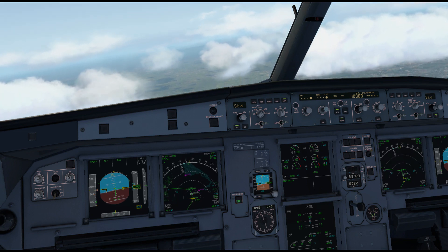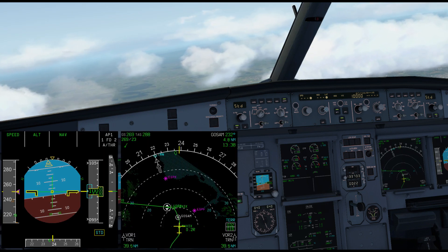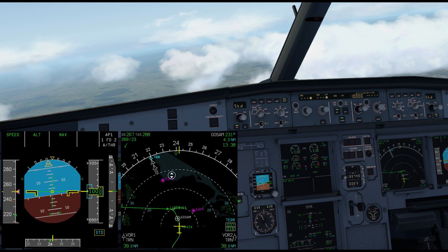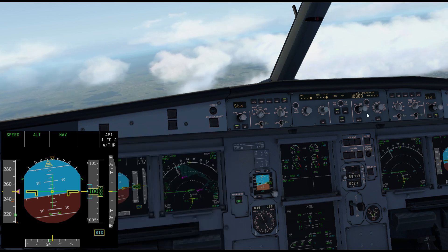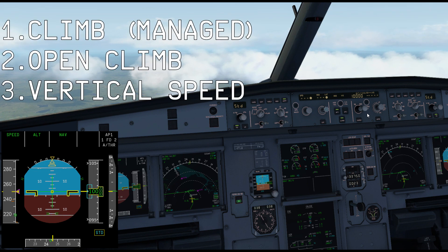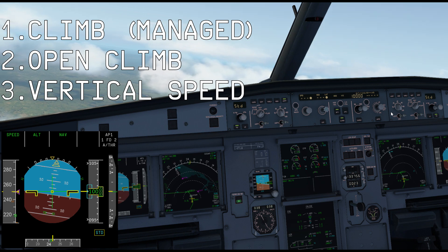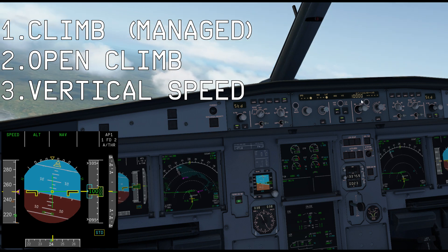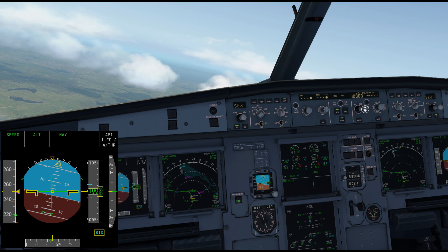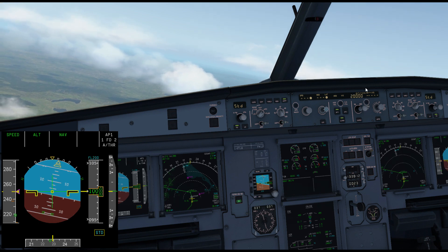Let's pretend that air traffic control clears us to climb further, up to flight level 200. To do that there are three ways we can do it. One of the most standard ways is to go to the altitude knob below the altitude window — this altitude is always displayed so you know where the aircraft is going to level off. Moving the mouse to get the up and down arrows and using the scroll wheel, I scroll up to 20,000 feet, which now appears as 20,000.